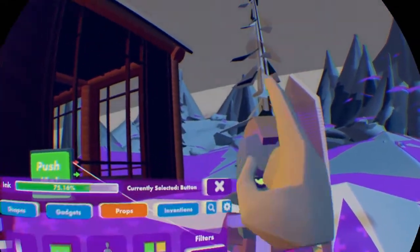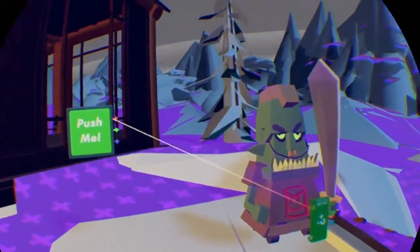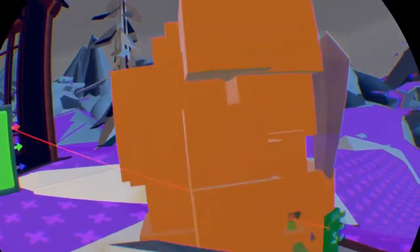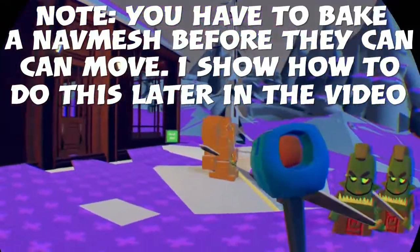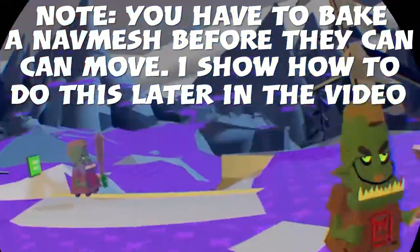So now that we have that, we can go ahead and push the button, and it'll summon a goblin. They will follow after me in two second intervals when we spawn, until it gets to three, and then it will stop.